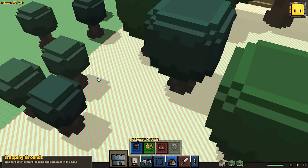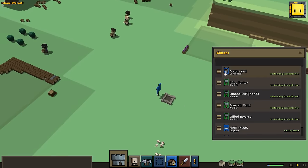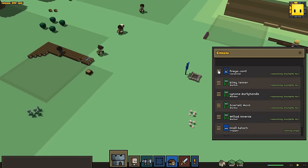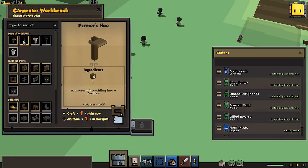He's going to come in and lay down some traps, and maybe some animals will get stuck in there. So now we go to the carpenter's workshop and we can check out some of the things that they can make. Like a farmer's hoe — only takes one wood, but we were given one of those for free so we don't really need one. A wooden practice sword promotes a hearthling into a footman.